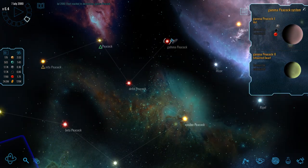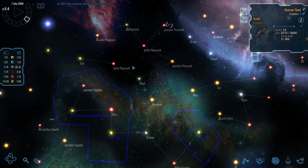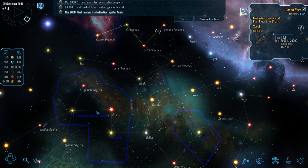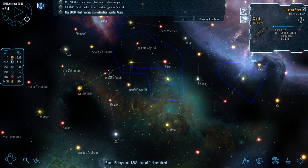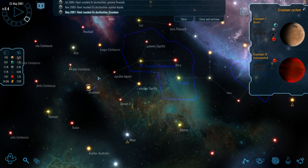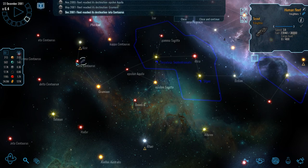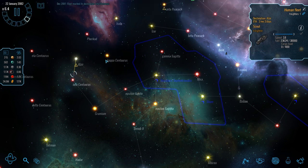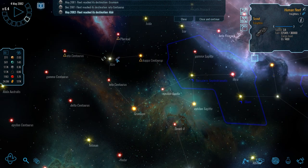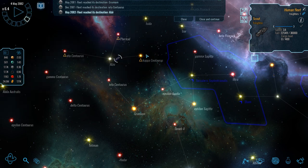Nothing in Gamma Peacock, and Zeta Peacock won't have enough fuel to get back to our own space - but I'm hoping the fuel hauler can come to the rescue. Epsilon Aquila has nothing interesting but allows us to go onwards. Gruminum has a desert planet - useful later on, just not right now. Iota Centurus - a gas giant, no. Alizir is an important system giving access to several others. There's some debris to explore and we've got 625 of gravitonium, another mineral needed to build ships.